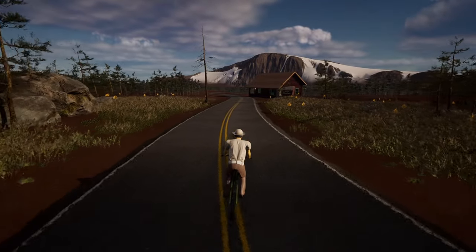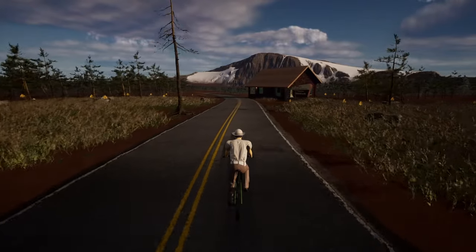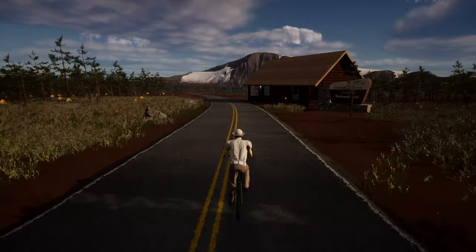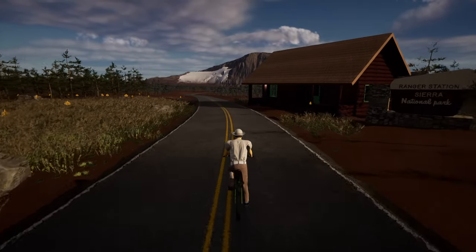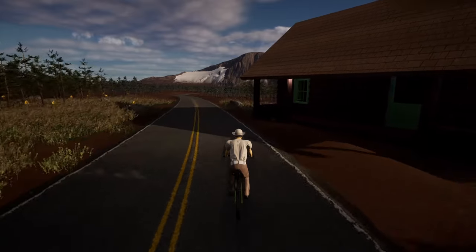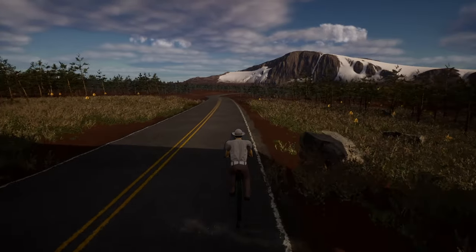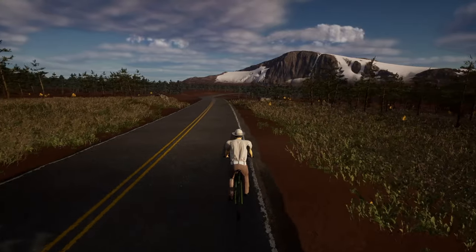Alright, enough talking, let's see the progress. So far, I have built a miniature national park that is 5km by 5km. It's fully rideable with an indoor bike. There are roads, trails, meadow, and a snowy area. I have implemented physics simulation for the bicycle so that it's fun to ride both uphill and downhill.